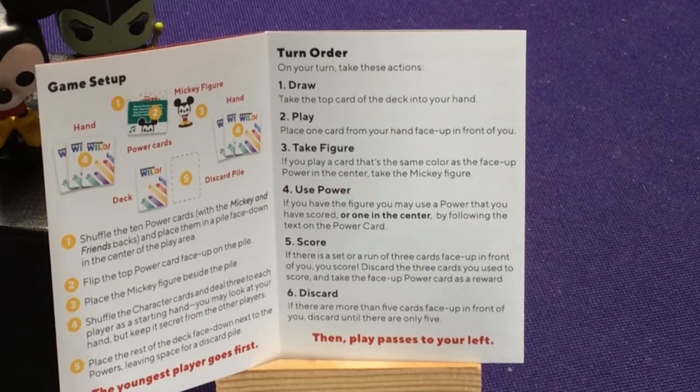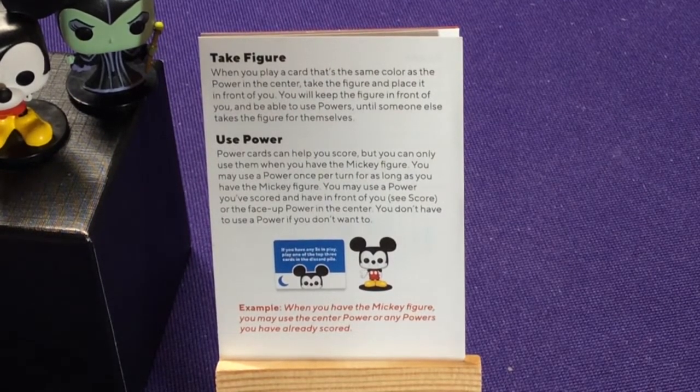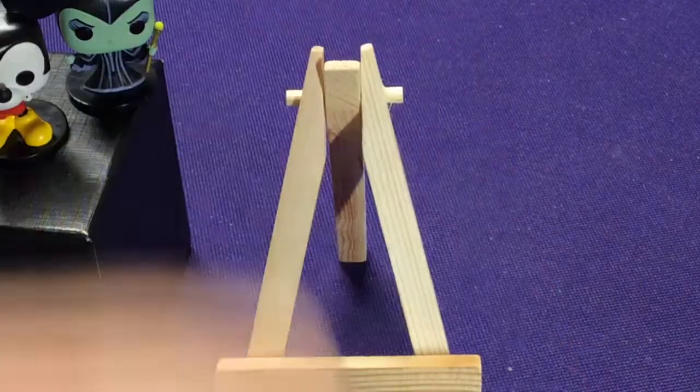Play passes and you keep going until someone has won three cards. The same color as a power card in front of you — you keep the figure in front of you and can use that power until somebody else takes it. So on every turn, as long as you have it, you can use that power. Power cards can help you score, but you can only use them when you have the Mickey figure — once per turn. I think it means you can only use one power card per turn, choosing either one you have in front of you or the main one in the center, but not multiple power cards.